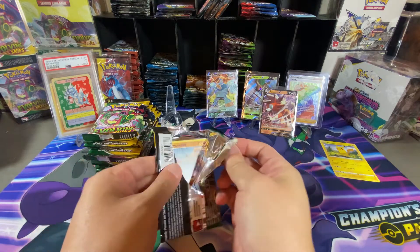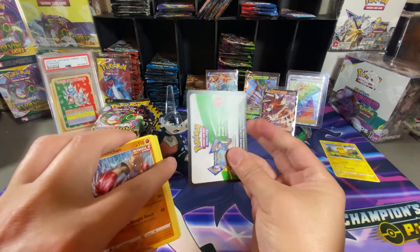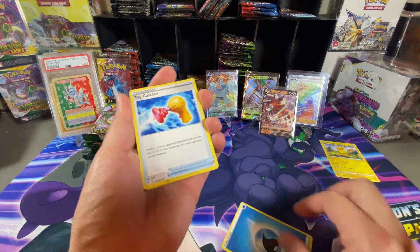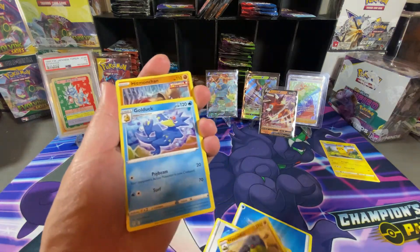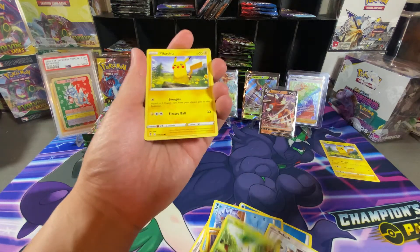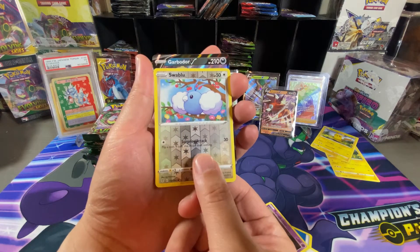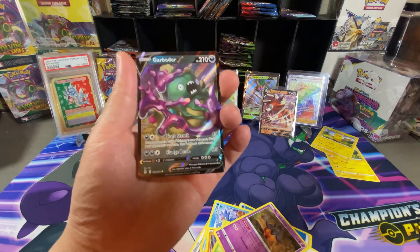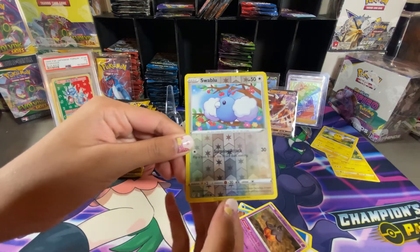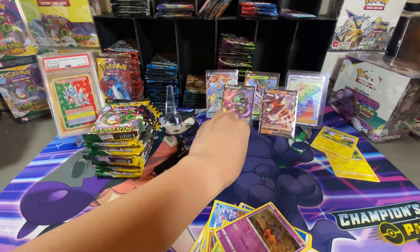I still haven't seen the alternative art form of the Eevee cards or evolution cards, so I definitely want to try to get those. Fire energy — no, still got nothing. Hitmonchan... and hey, another Pikachu! Reverse — blue energy — and a Hippopotas. Yes! Boulder V! I noticed even without the lighting there are still hints of color on it. That's hit number five from this booster box!